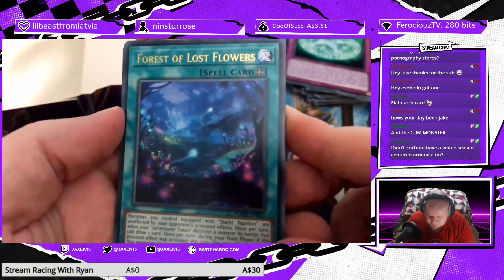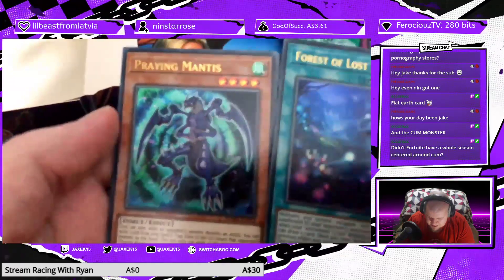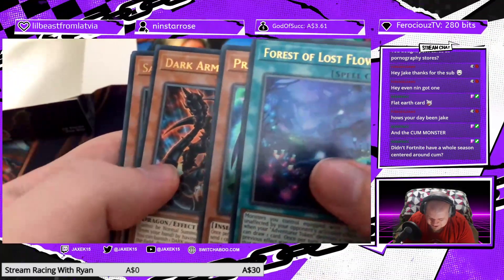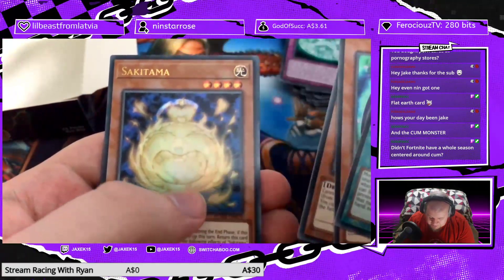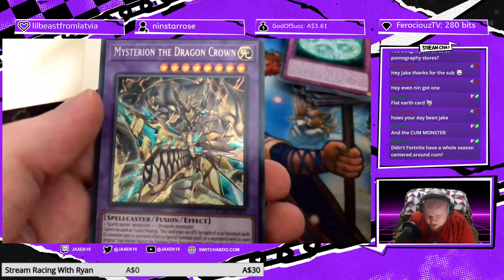I accidentally saw the Secret Rare — it was a Fusion. Forest of Lost Flowers, Praying Mantis, f***ing Dark-Armed Dragon! The absolute menace of early Yu-Gi-Oh meta. Sakitama, and a second copy of Mysterion the Dragon Crown.